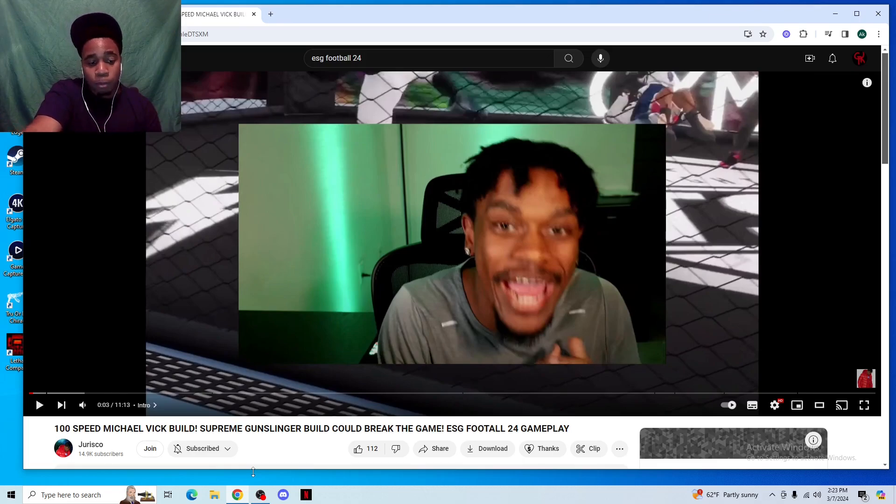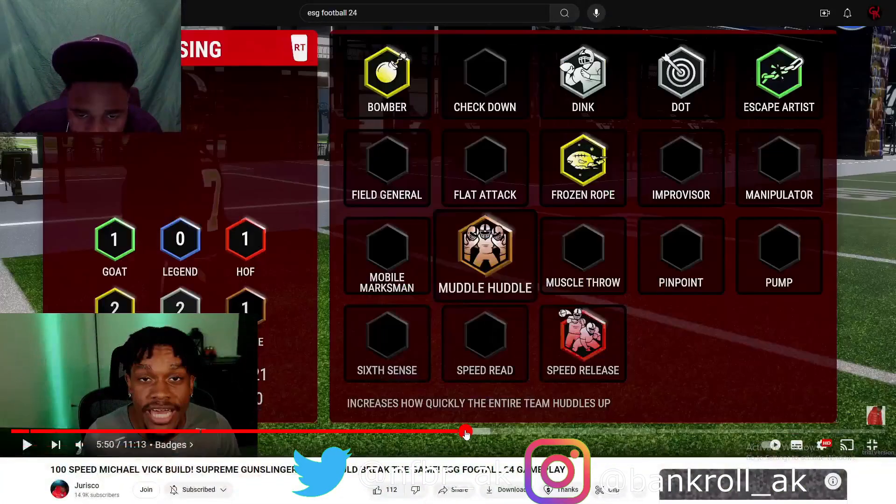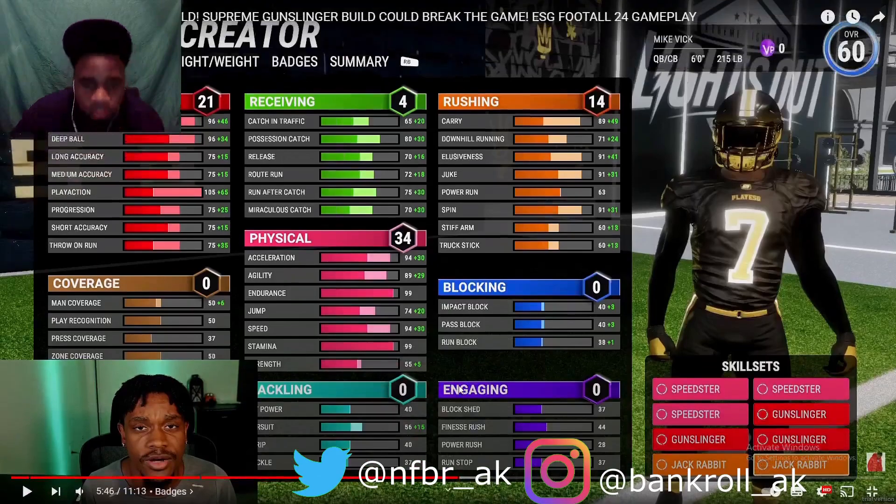I stumbled upon my boy Jurisco's video and he actually made one of the builds I wanted to make, which is Michael Vick. So I wanted to see how he created it because I might do something a little different. So let's get straight to it. This looks like the Michael Vick build Jurisco came up with — passing maxes out to 97, arm strength 96, deep ball 96, long accuracy 75.